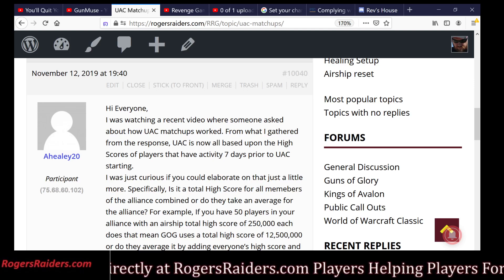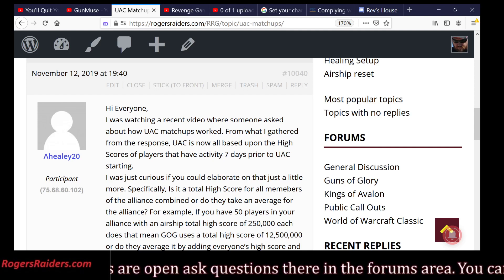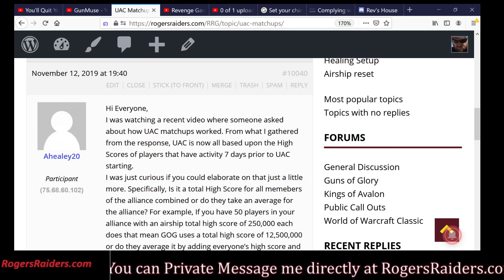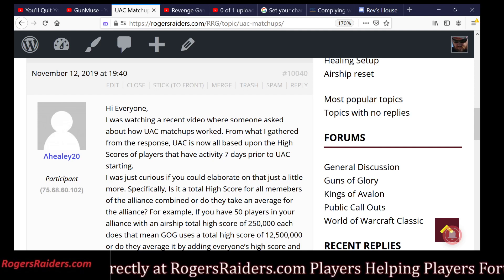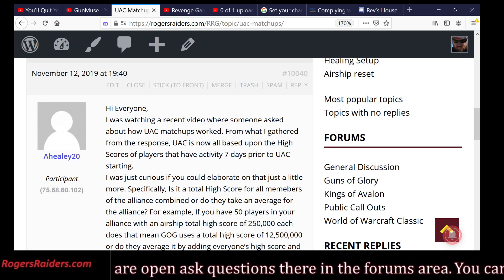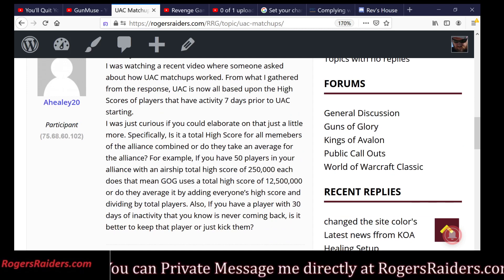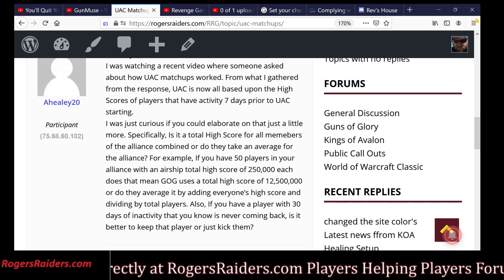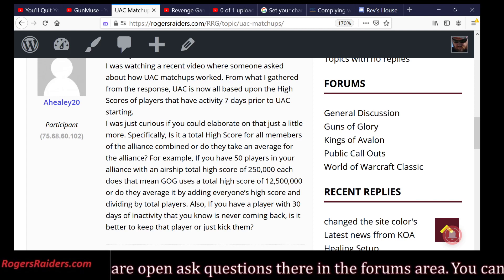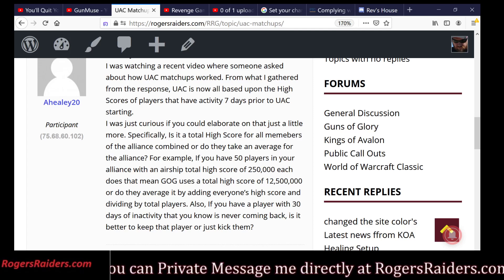He's got some first assumptions right, and then he spirals off into other things. I actually think he was probably right four weeks ago prior to this video, but not now. He asks: is the total high score for all members of the Alliance combined, or do they take an average? For example, if you have 50 players in your Alliance with an Airship total score, does it come up to 12.5 million, or do they average it by adding everyone's score and dividing by the total players?